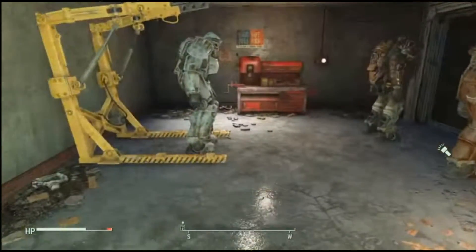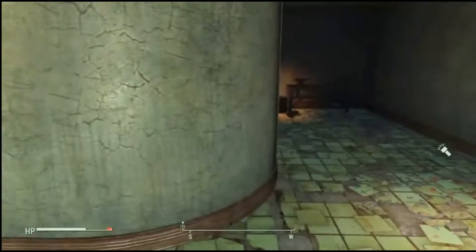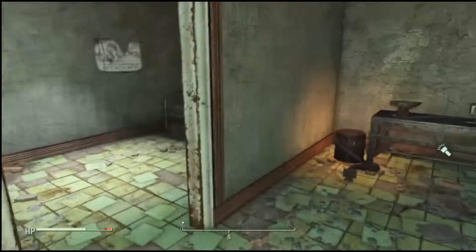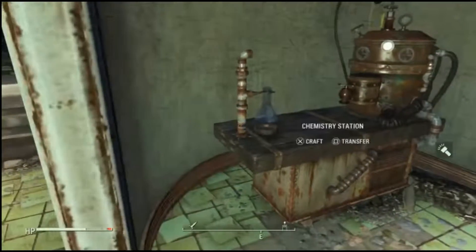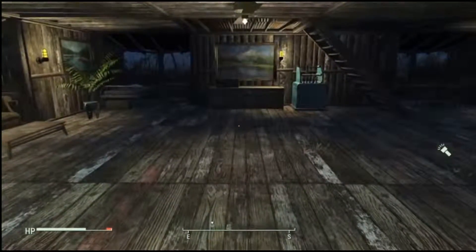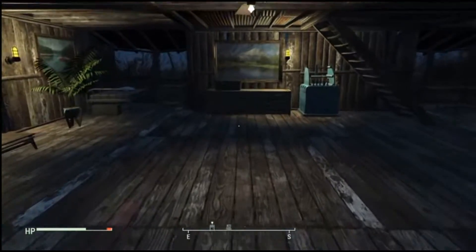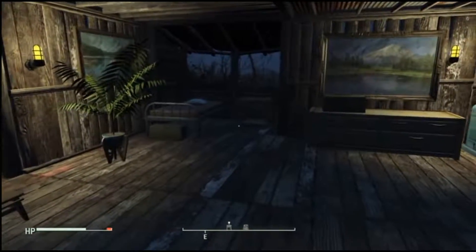Going in through here — nice and clean, nice power armor facility. Got to keep the power armor stacked. Very nice. I'm liking all the wood, I'm really liking the wood, I'm liking the couch in the niche area over there.